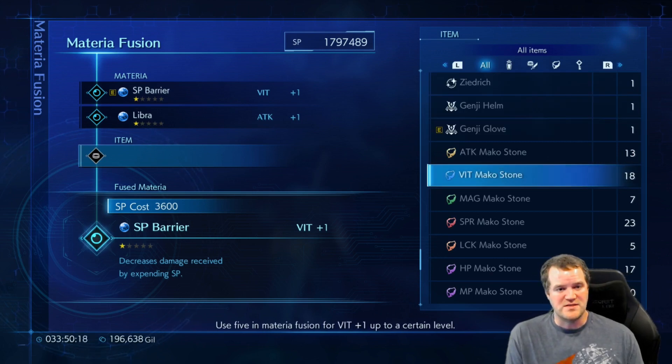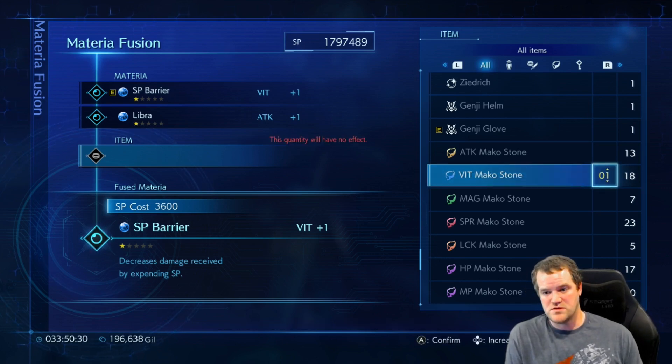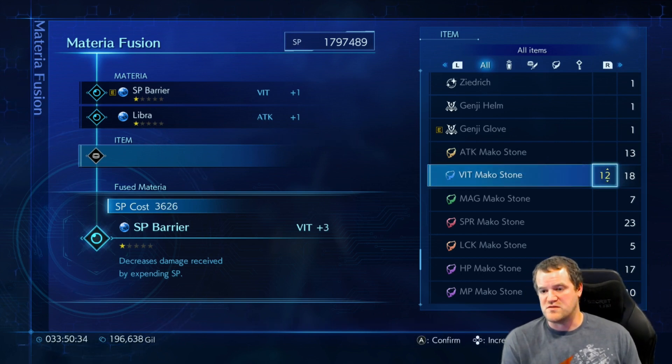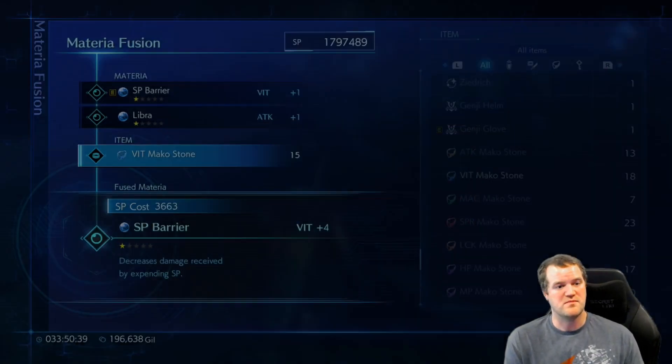Right now it is a vitality type - we do want to end with vitality - but we're just going to first do all of these stones that we've accumulated. Let's use five, so increments of five. Oh, up to four - okay, well it's something.